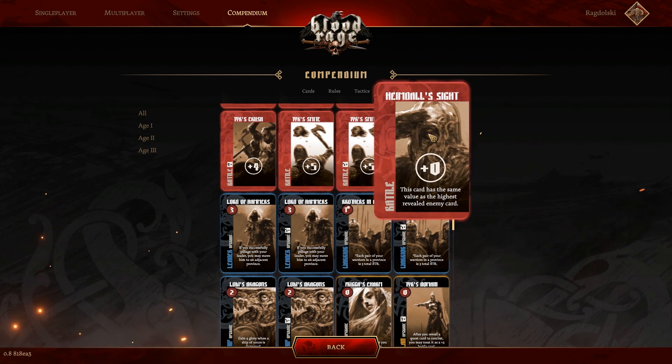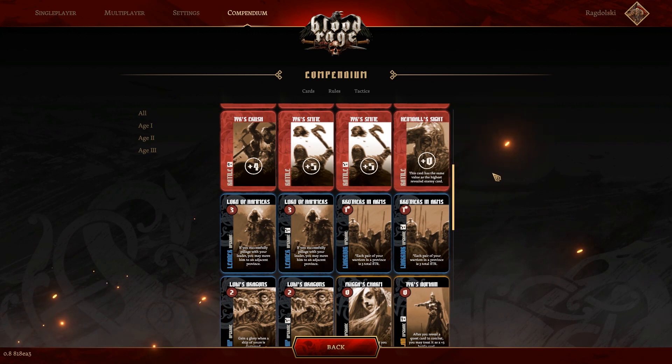Lastly for the battle cards, we have Heimdall's Sight. This card is plus zero to strength initially, but the flavor text reads: this card has the same value as the highest revealed enemy card. So this is a good counter to Tyr's Smite and Tyr's Crush. This is a good card — it's usually taken in the first draft, so if you don't see it come through, it's going to be people's first picks. This is definitely an A tier card. It's great for equalizing and leveling the playing field in battle.